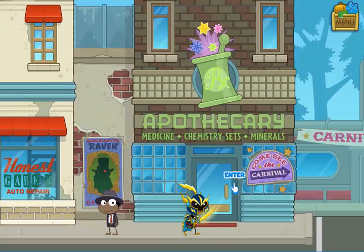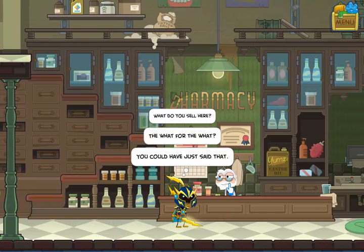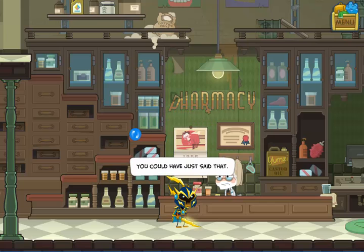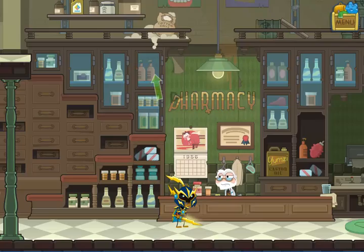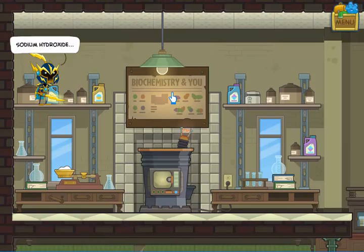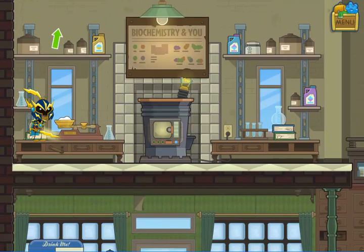Now it's going to get a lot trickier. You remember that chemical formula we picked up. If you go into the apothecary and talk to the pharmacist, he will tell you that he has a chemistry set that will allow you to break up and recombine molecules in order to make different chemical compounds. Before he'll let you use it, you have to make something for him — sodium chloride. He'll give you the formula for it. There are two jugs up there of chemicals — when you click on one, you'll pick it up and bring it over to the machine. You need those two that are on that shelf in order to start the minigame.